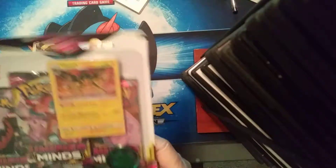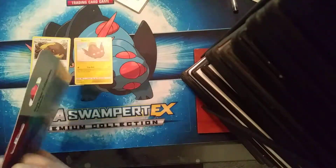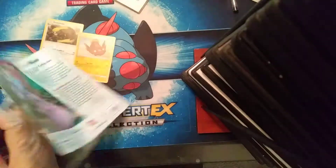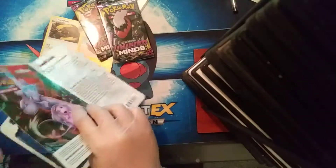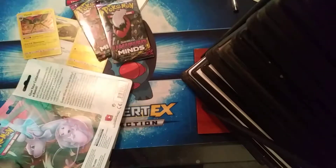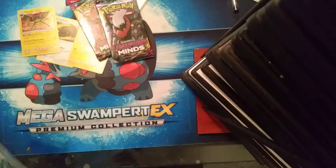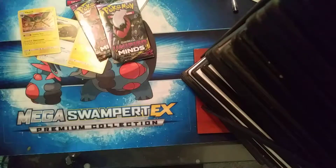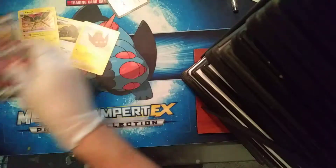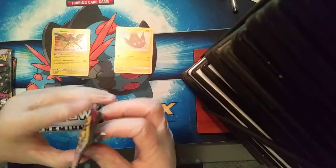Now we'll open up our blister pack to get a cool little relic coin, which I already got in my last blister pack, so we'll just open up this one. Hopefully we get one ultra rare today. If not, it might take me another couple weeks to buy more packs because I just don't have the money to be dishing out for nothing in return. There's the code card and the relic coin again for this blister pack. Let me get everything organized - starting with the Espeon and Umbreon pack.